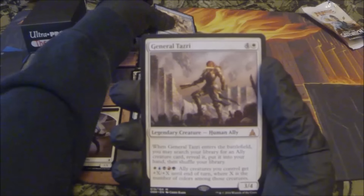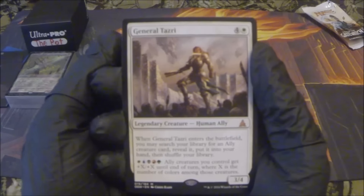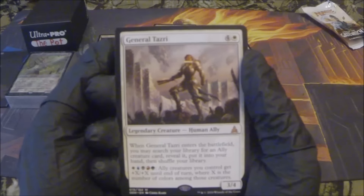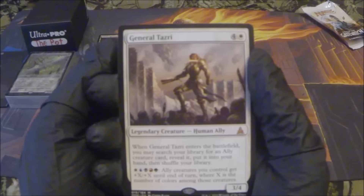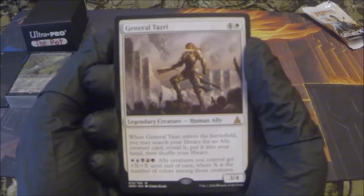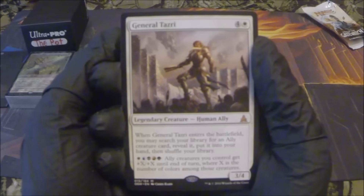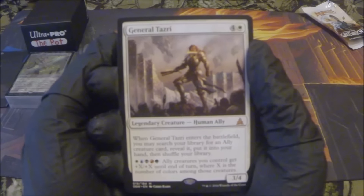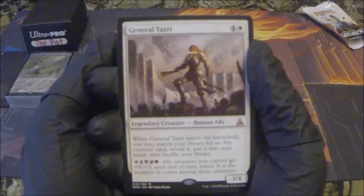Oh nice — General Tazri! Four generic, one white, legendary creature human ally, mythic rare. When General Tazri enters the battlefield, you may search your library for an ally creature card, reveal it, put it into your hand, then shuffle your library. One white, one island, one swamp, one mountain, one forest: ally creatures you control get +X/+X until end of turn, where X is the number of colors among those creatures.